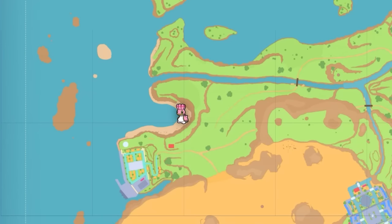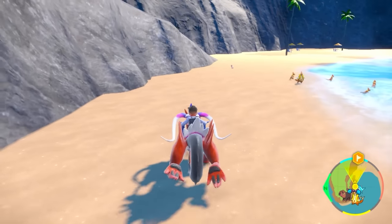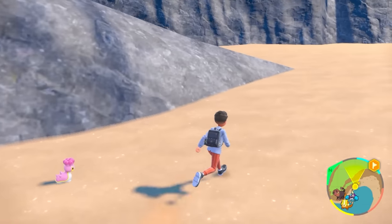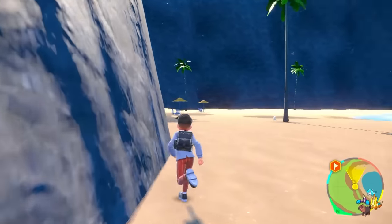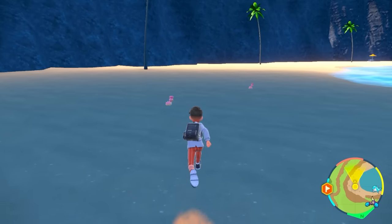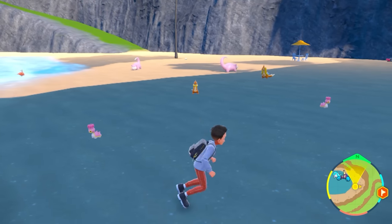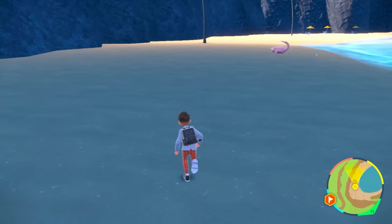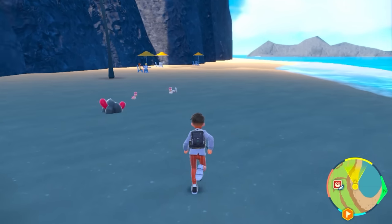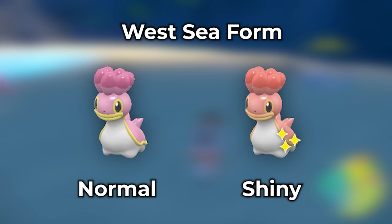For the pink Shellos (West Sea), come to the beach right by Porto Marinada. Go back and forth looking for it — there will be more Buizel spawns being a bit annoying, but this is the best spot. Walk rather than running too fast, zigzagging closer to the beach rather than going into the water, and you'll get Shellos spawning. If not enough show, pop a sandwich near where they spawn and consider date skipping to trigger a mass outbreak. That's how you get both the West and East Shellos.